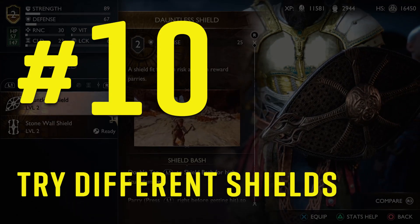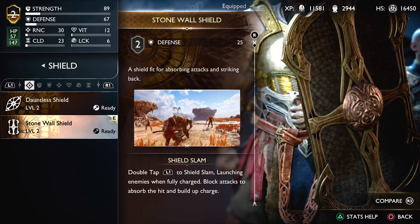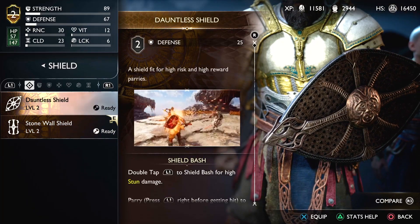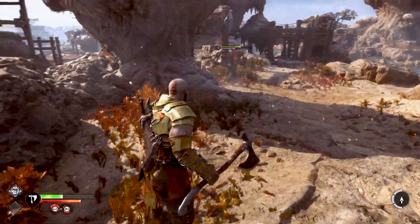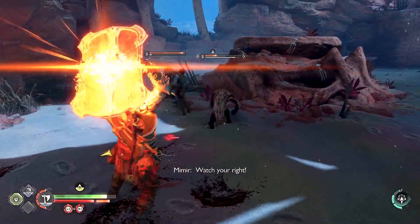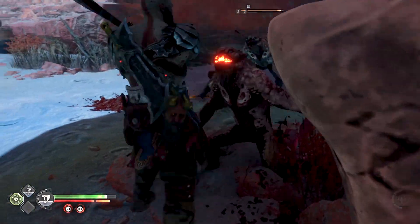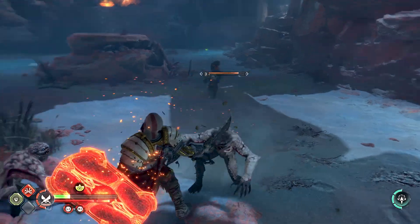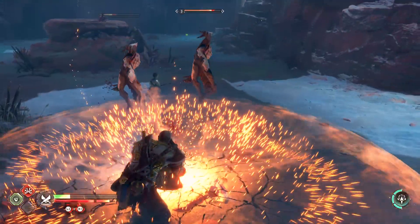Number ten: try different shields. Early game you get the option to choose between the Dauntless Shield or the Stonewall Shield. The Dauntless Shield is focused on players that like to parry attacks — if you don't parry perfectly, you will get unbalanced and open to attacks. The Stonewall Shield will block the majority of attacks and when fully charged, it will release all that energy with a ground slam, stunning enemies. After choosing one, you can purchase the other, so I recommend trying both to see which fits your playstyle.